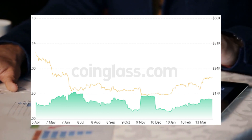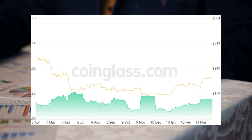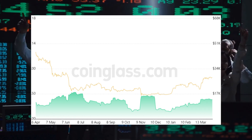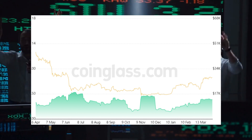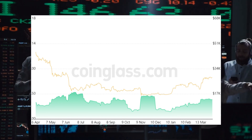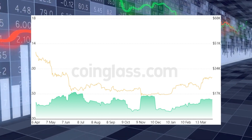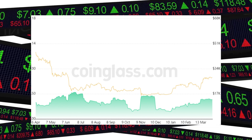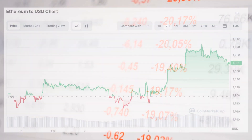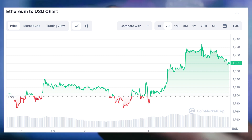Despite the muted price action — at least compared to the wild swings higher we saw in mid-March — the Bitcoin volatility index remains elevated; the risk factor is still strong. Bitcoin volatility is likely high due to reduced liquidity in the market, which is surprising given the multitude of headwinds in the cryptocurrency sector, from regulatory disputes leveled against major fiat-to-crypto on-ramps, to macro factors such as economic uncertainty and interest rate hikes.